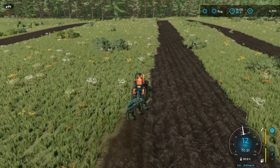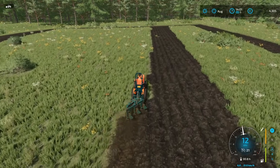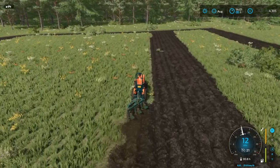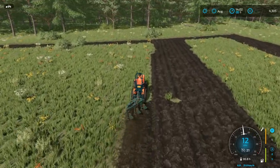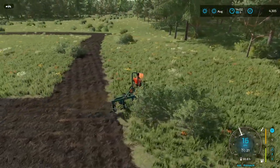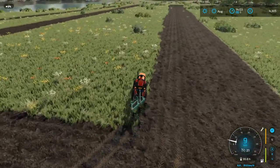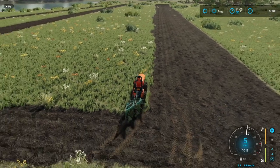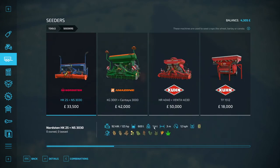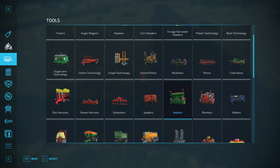I was tempted to cultivate as well, but I might just put the first crop in before that. It is a bit bumpy — you can see the tractor bouncing all over the field. I would like to make a seed drill the next investment, though I'm not entirely certain how much that's going to cost. Looking at the base game seed drills: three meters requires 125 horsepower or 70 horsepower — we'll have to find something else.